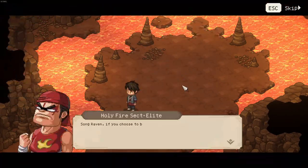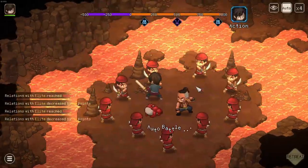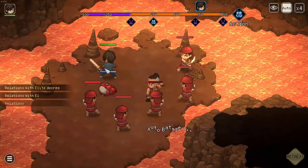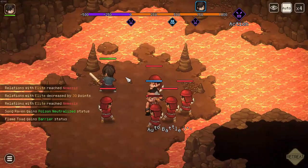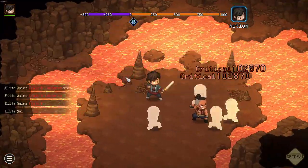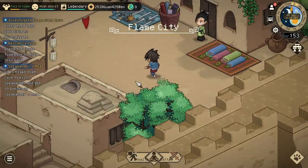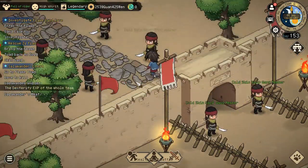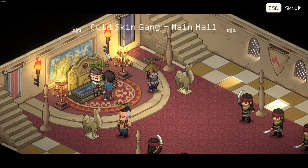You will get the next event, and if you have drunk with him four times he will fight alongside you and the plot will be slightly different. Now you simply head back to Flame City to the Cold Skin Gang and interact with the leader.